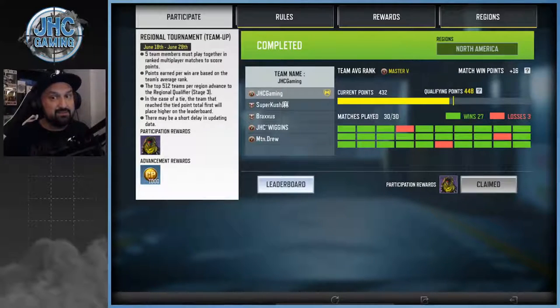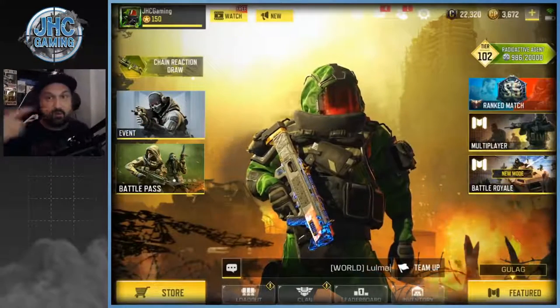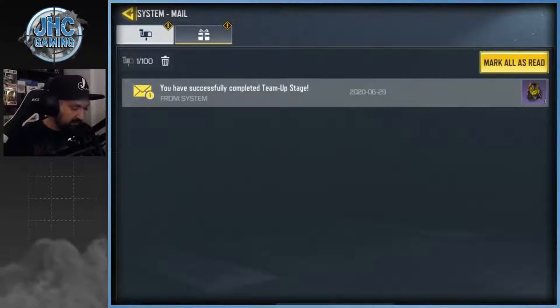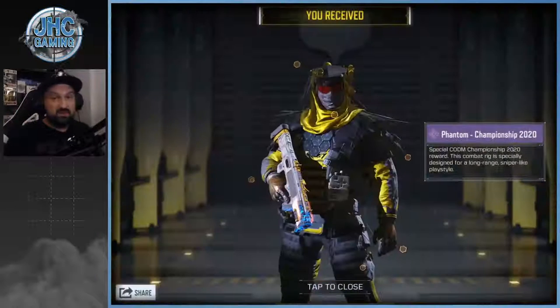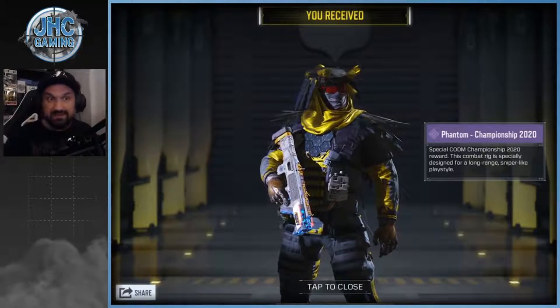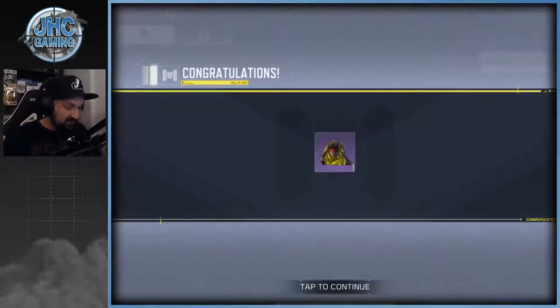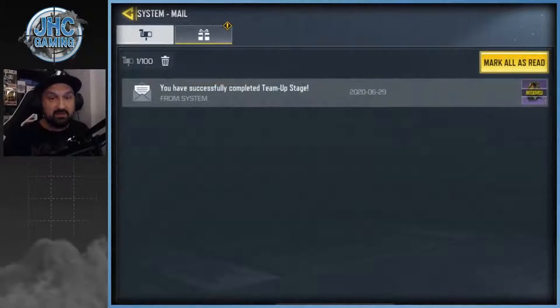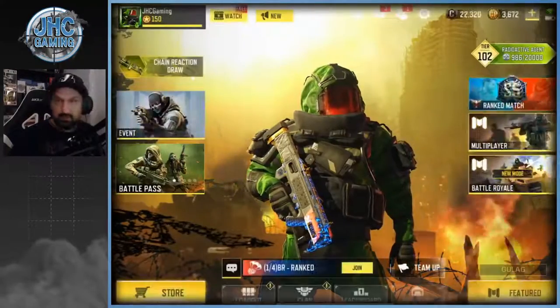All you have to do is claim it by clicking and confirming — only then will it be sent to your inbox. You only have two days to claim it because the next round starts on July 2nd and then it's going to be a different page. Please don't forget to go claim it because it's gonna be gone. Let's check it out real quick now.